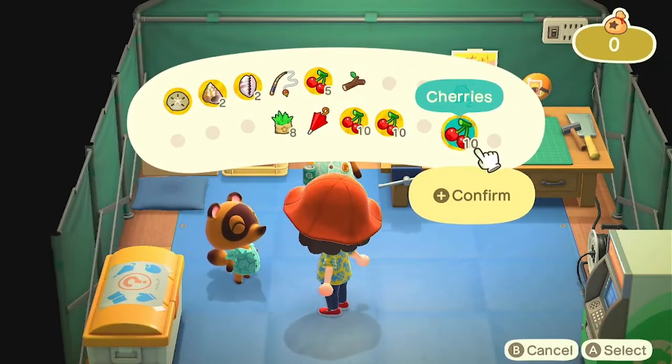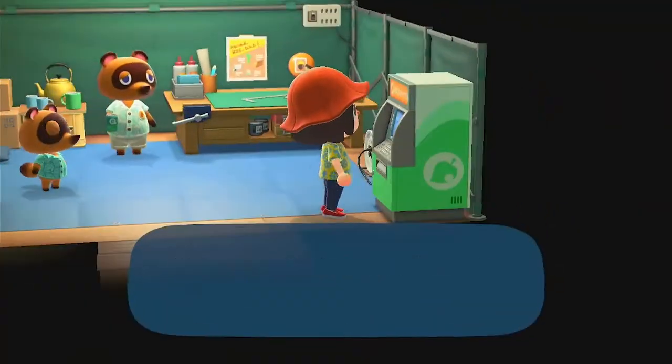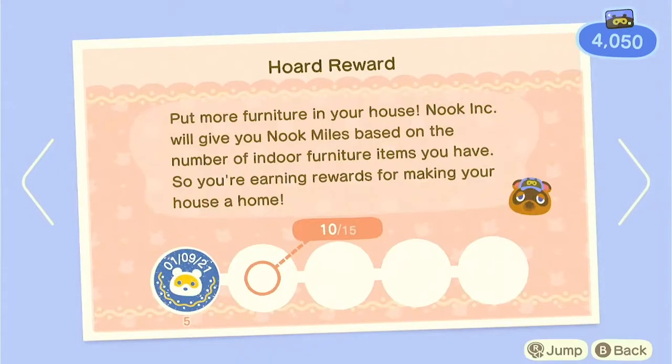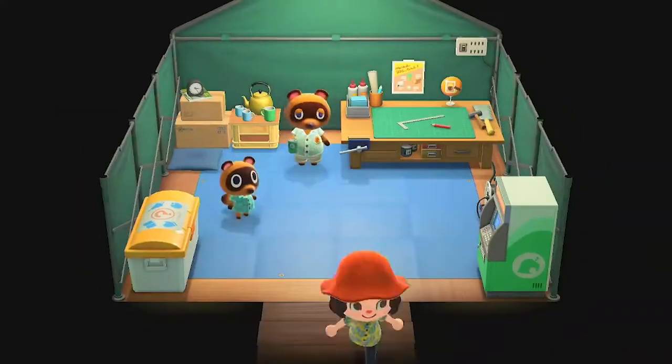Sorry if I cough a lot in this video — I've got a bit of a cold. So now I've got 4,100 Bells, so I put that straight into my bank just so Tom Nook can, you know, I won't have any debts. So now I have 4,350.